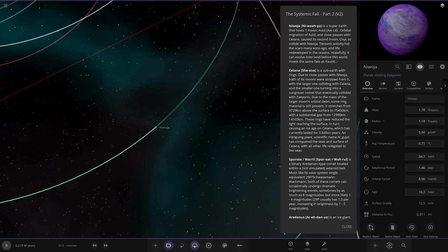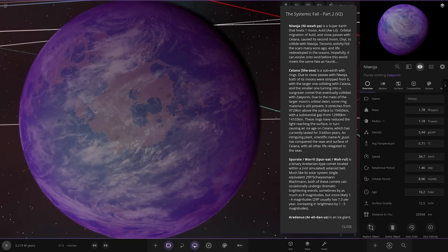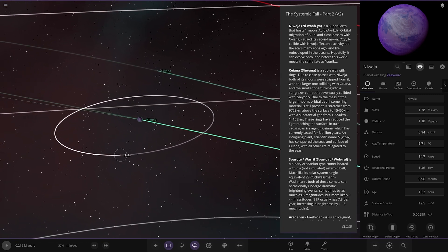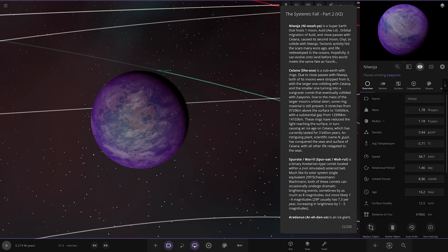This one is Niwoya — a Super Earth that hosts one moon, Orld. Orbital migration of Orld and close passes caused its second moon to collide. Life has redeveloped in the oceans, and hopefully it can develop onto land. This would mean the same fate as Yarrow, so we'll see.